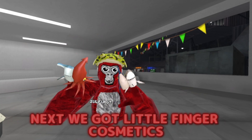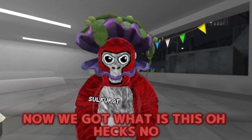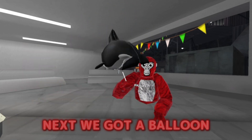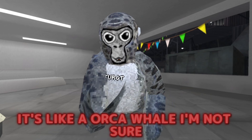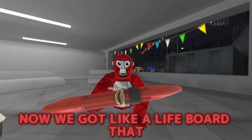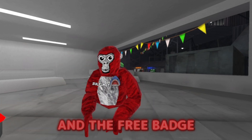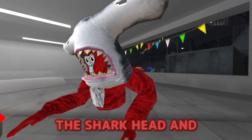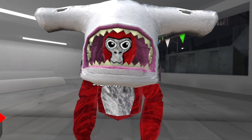Next, we got little finger cosmetics — that's actually really cheap too. Now we got, what is this? Next, we got a balloon — I bet you nobody's gonna buy that. We have a new fur; it's pretty nice, like an orca whale, I'm not sure. Now we got like a lifeboard that the lifeguard uses — I don't even know, please tell me in the comments. And the free badge, the shark head, and this. It sounds like the ocean bar — yeah, alright, that's sick.